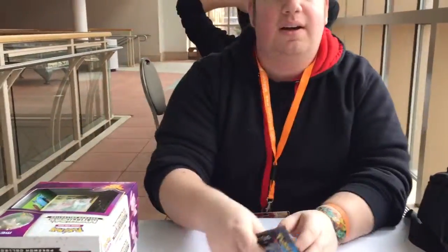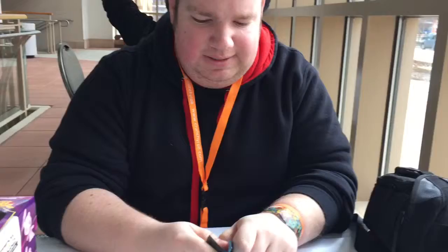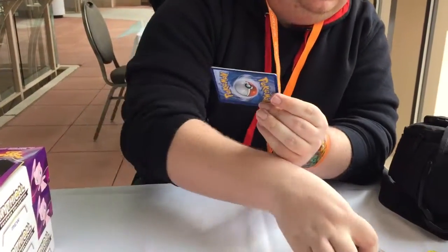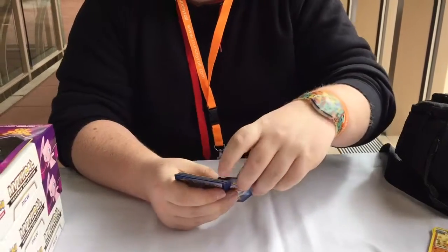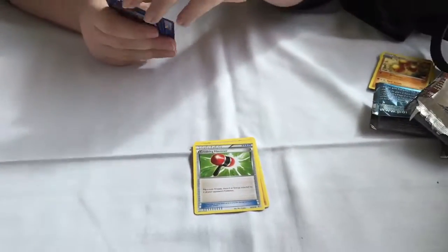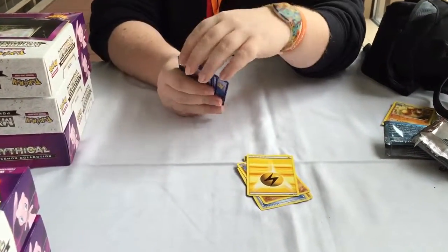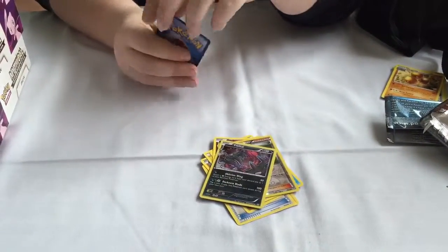The second one is a Blastoise pack. My pack opening luck is still going strong - I don't know why I'm so lucky pulling cards. Taking three from the back. We start out with a Togepi, Machoke - love that art - Crushing Hammer, one of my favorite cards in the TCG, and a Machop. Then the camera stopped working - ran out of space on my phone. Continuing: Lightning Energy, Shellder, Clefairy, Shauna, holo Venusaur, and holographic Machamp. So I got all three of the Machop line!